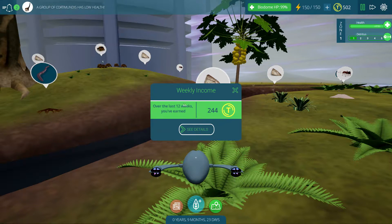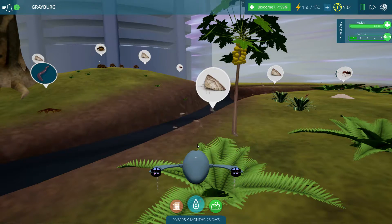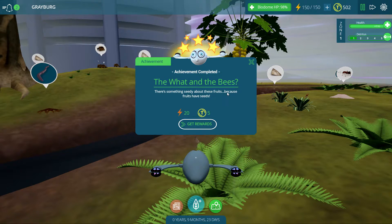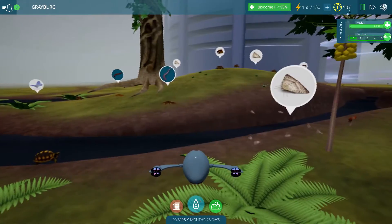Right here it says that over the last 12 weeks you've earned 244 Tito coins. If you look at the details, we've got quite a good diversity going on, and now we have 502 of these coins. We have an achievement unlock — 'the what and the bees' — there's something seedy about these fruits because the fruits have seeds. We get some energy from that, and we have just a ton of coins to buy whatever we want.